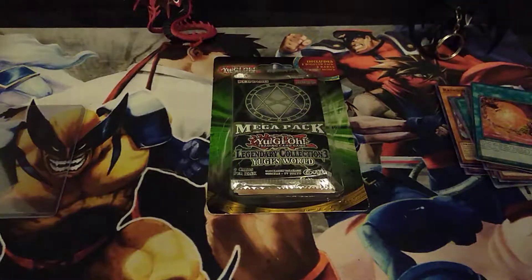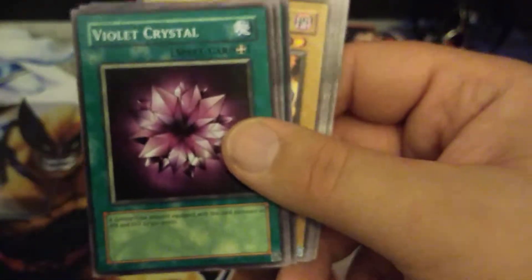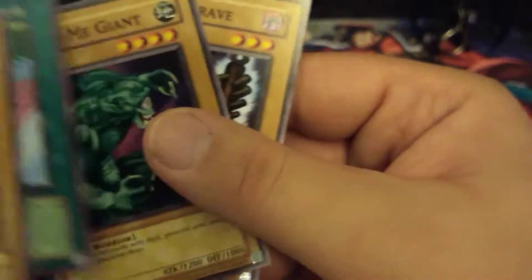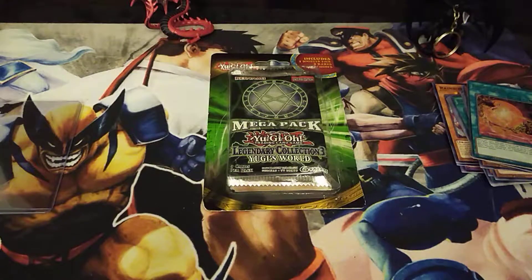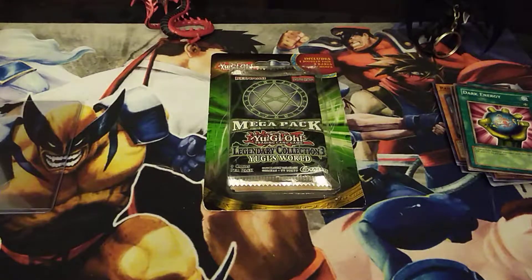Going old school! And that's a good deal too because these are only like five or six bucks. Dark Energy, Theme Reflection — five or six bucks, I think there's six cards. Violet Crystal, Sandstone, Fissure for our rare, Trial of Nightmare, Fall of Wind, Hitatsumi Giant, and the 13th Grave. No foil there but that's okay. Not the best luck so far, but that's alright.